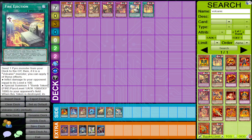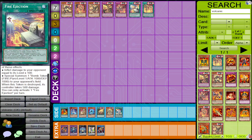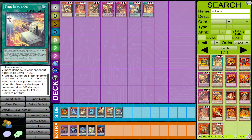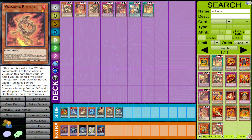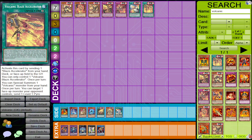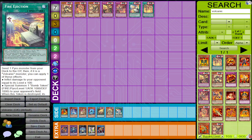Fire Ejection — send one Pyro monster from your deck or graveyard, and if it's a Volcanic monster you can inflict damage to your opponent or summon a Bomb Token. This card can send Rimfire, and Rimfire can then send another Volcanic, generating advantage that way. It also gives your opponent a token, helping with Blaze Accelerator activation. Whether it's a necessity comes down to deck building, but it's a welcoming card for the theme.